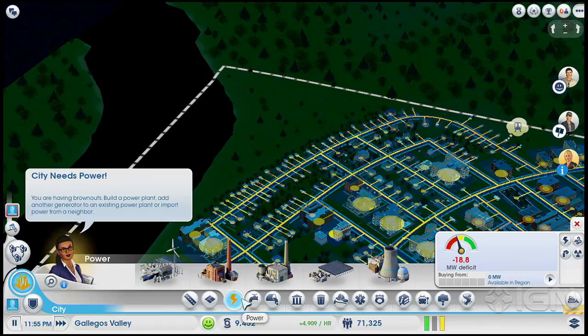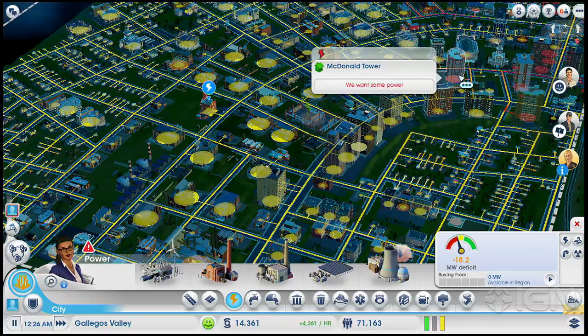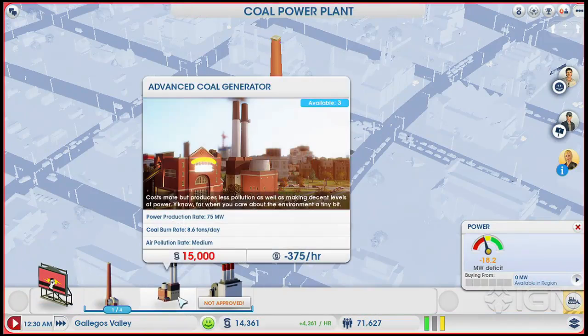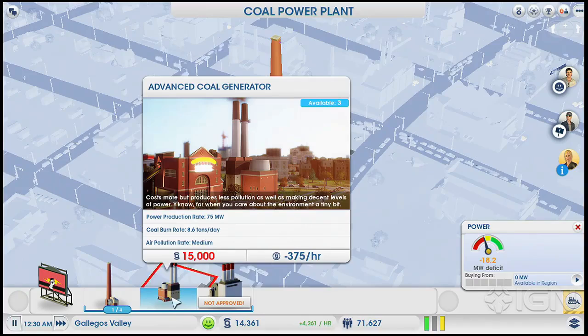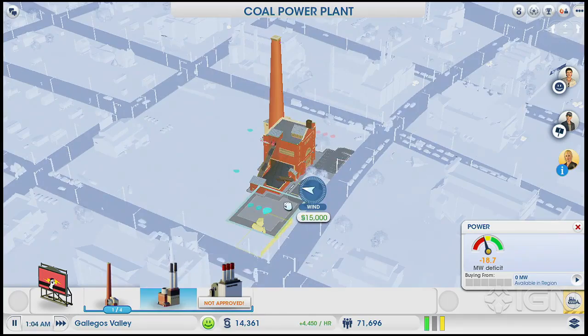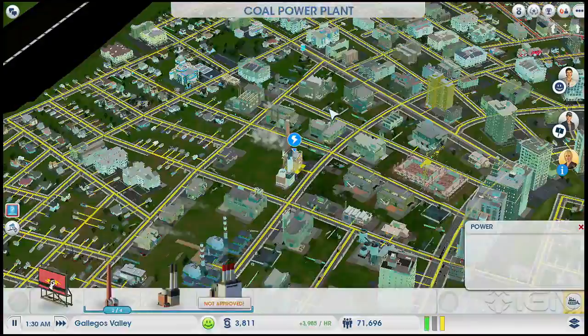Let's fly over here real quick. What's the power problem? I'm guessing we're running out of coal. Brownouts — oh dear lord. We're pausing right now to fix this problem. I guess we're just stretched to the limit. Costs more but produces less pollution — it's just a lot of power. I don't have the money for it either. Let's go back to cheetah speed. I'll have the money for it here in just a second. Drop that — hopefully that'll solve the problem. Boom — see how that goes once that gets going. Perfect. There's always a way to fix something in SimCity, that's why you gotta like it.